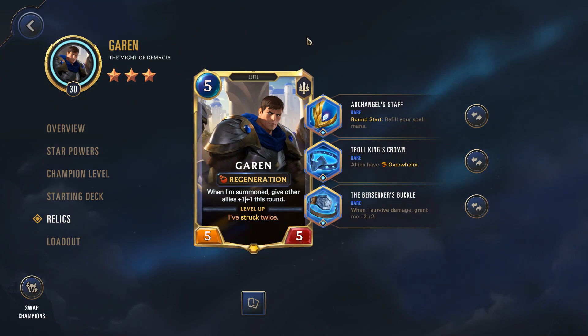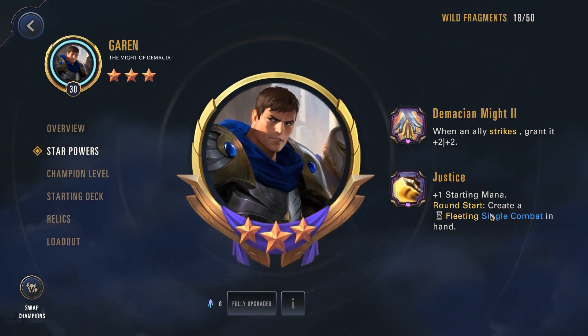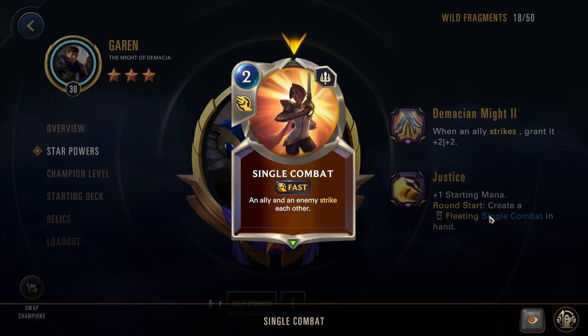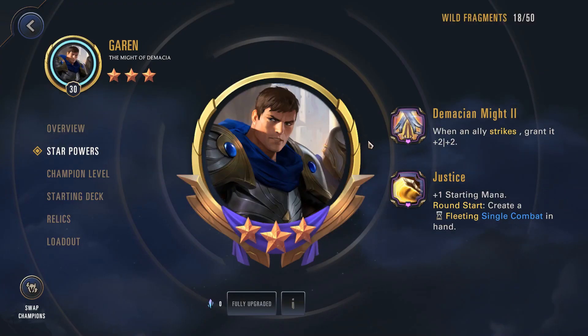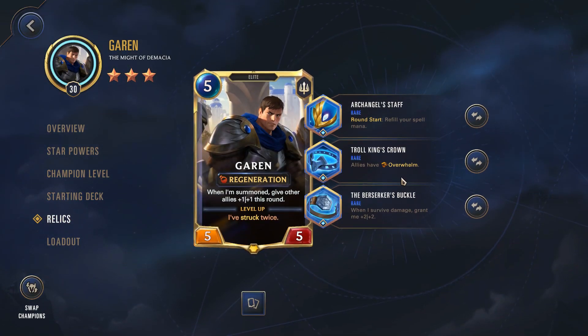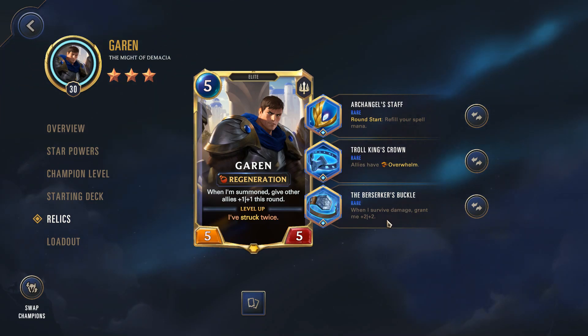For those of you who missed it, the idea with this build is essentially like so. Archangel Staff will refill your mana every round, allowing you to take advantage of the singles combat created by Justice. With the singles combat, you're able to play this and have your Garen strike the enemy; in return the enemy strikes Garen back. Because Garen is going to take damage, you're able to trigger the Berserker's Buckle giving you a plus two plus two. If you've triggered this many times and long enough, you'll get a Garen with really beefy stats, which you can potentially use the Choking Scrawn to finish off the game with Overwhelm.